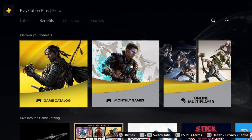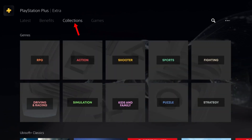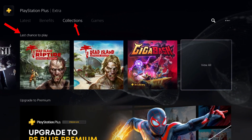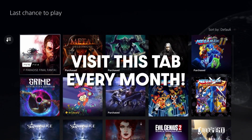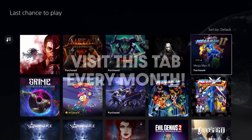The next important thing: go to the Collections tab and scroll down until it says Last Chance to Play. These games are leaving this month. Out of all the games in the catalog, these are the games that will leave the soonest. It doesn't matter if you claim them or download them — once they're gone, they're gone.